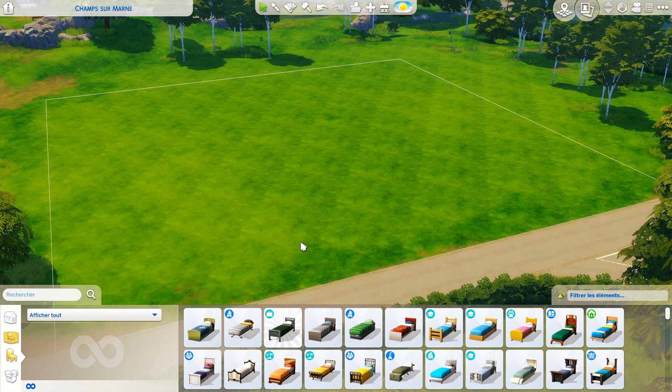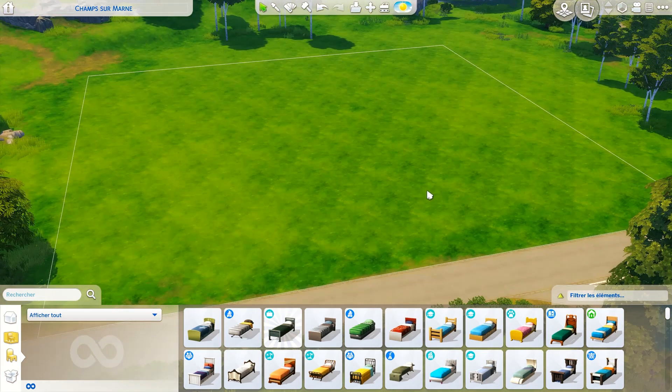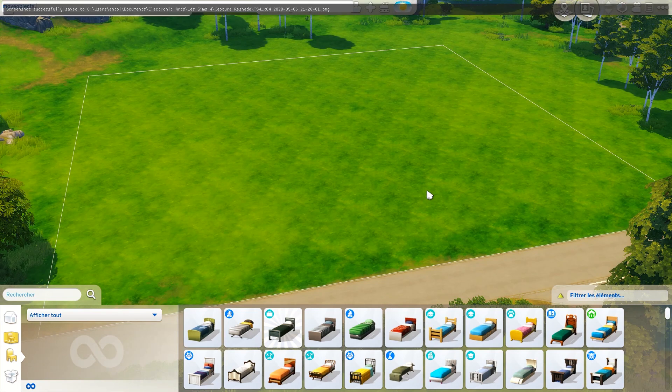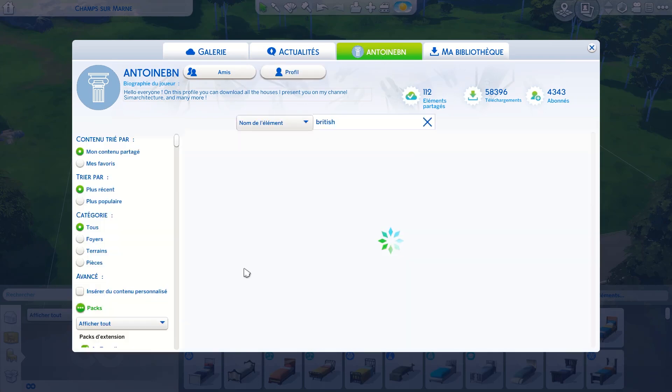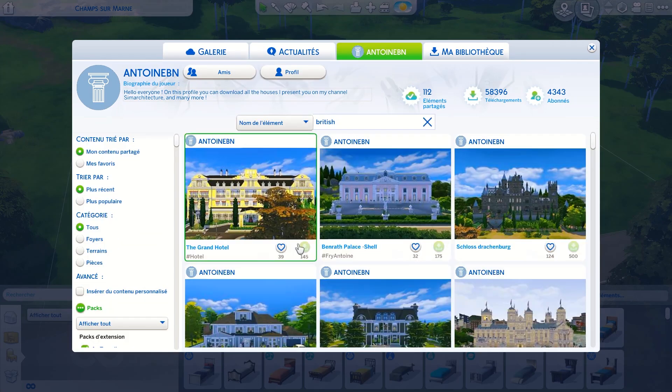Hello guys, Antoine here for Steam Architecture and welcome back to a new video. Today we're going to visit two builds that I've done a long time ago, just like we did in the two previous videos where we visited some of my most successful builds. I would like to visit one of my favorite lots. We're going to activate the move objects on, just to be sure there won't be any mess on the lot. Let's go to the gallery — I would like to visit two houses.